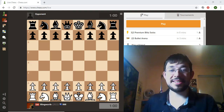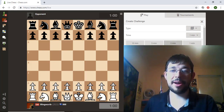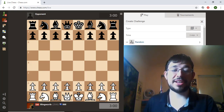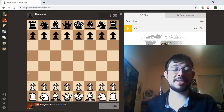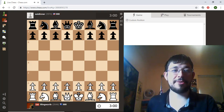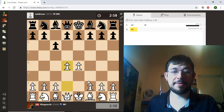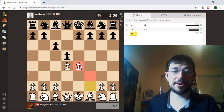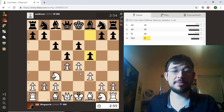Hey guys, this is Grandmaster Max Illingworth, and in this video I'm going to play an unrated game of 3-minute chess on chess.com so that you may learn how to beat players around your level and also pick up some nice ideas along the way as I explain my thought process. I'm playing against a player in the high 1900s, so I'm going to play the Fantasy Variation against this Caro-Kann. I think it's a nice aggressive system that often players can struggle to deal with.